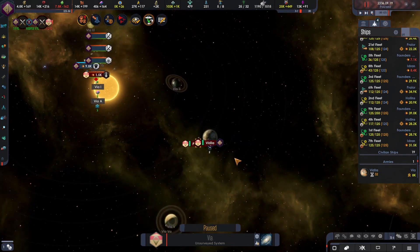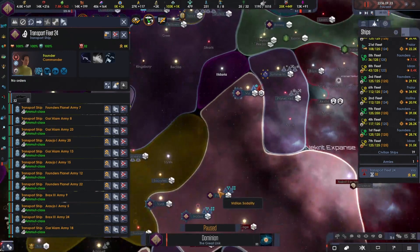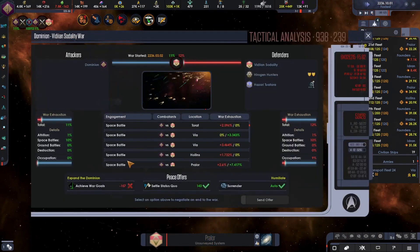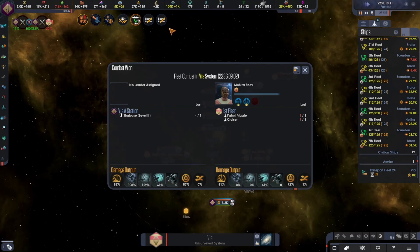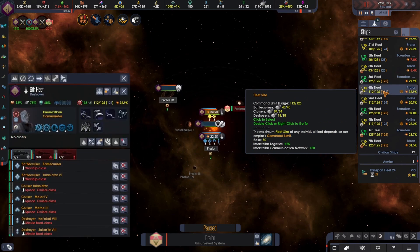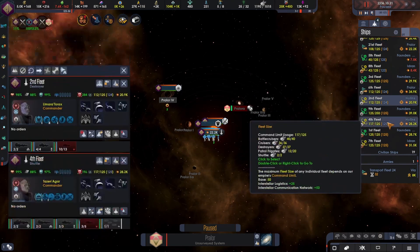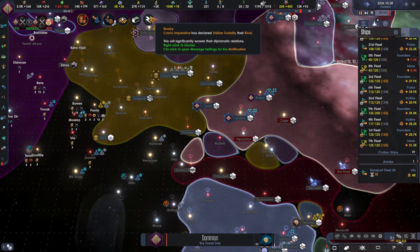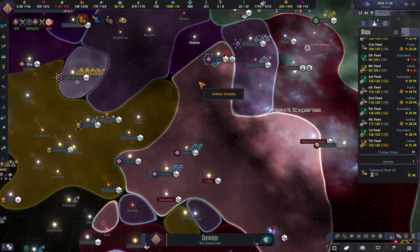So we've finished here. Embark all, and now let's take over Prelor in the Prelor system. That should basically be it, I think. These in the Prelor system — just go repair somewhere. Have you do the same thing. If we have to take other things, we'll take other things. But to be honest, I don't think we need to.